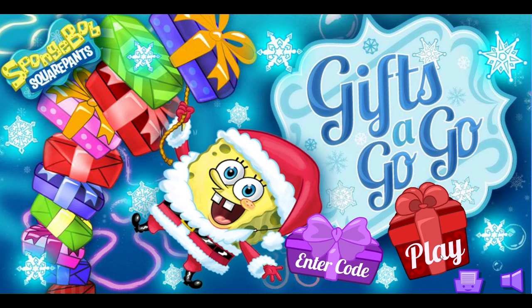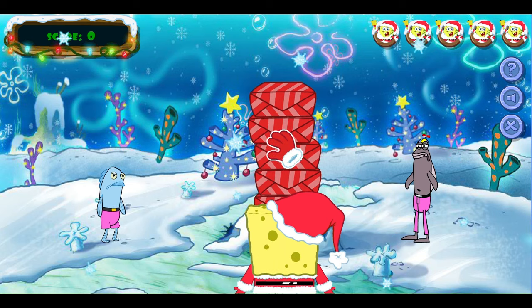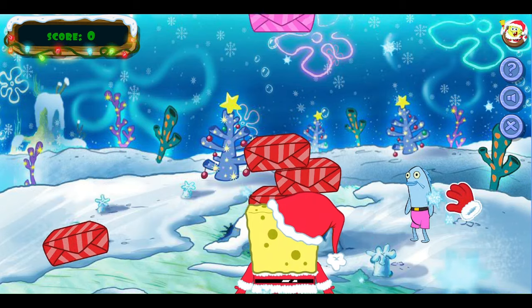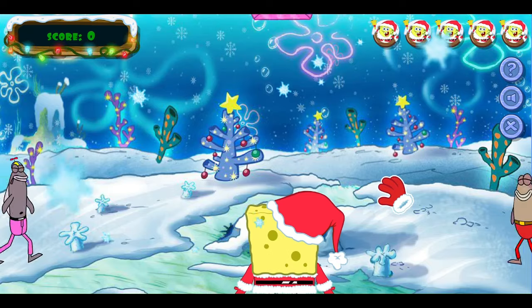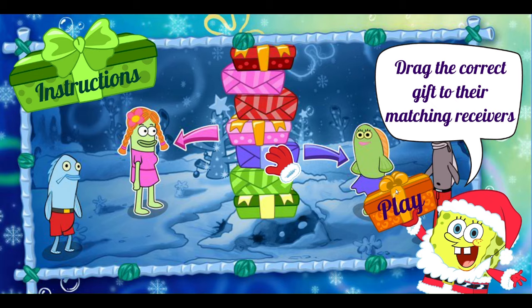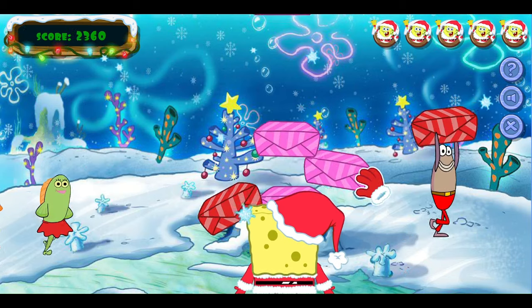The next Indigo creation is Gifts-a-Go-Go. The instructions tell you to click and drag the right present to the right person, but they don't mention that you're supposed to give people packages that match the color of their outfit. The arrows are color-coded, but I don't think most people would notice that. Other than that, it's satisfying to throw the gifts to everyone — you just click and drag to slide them out. Not much to it, but I like it when the tower falls.